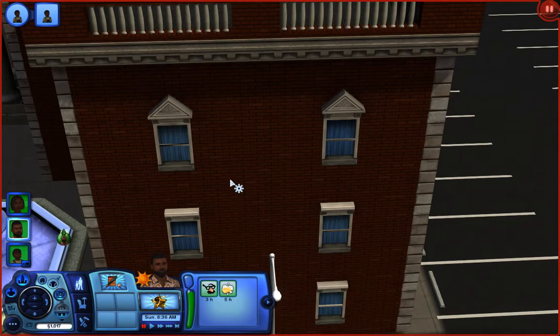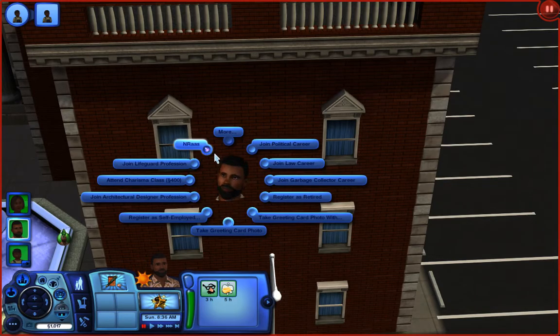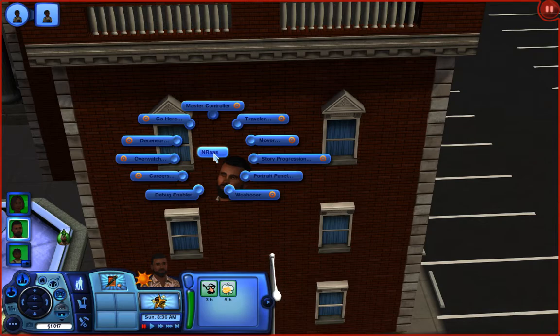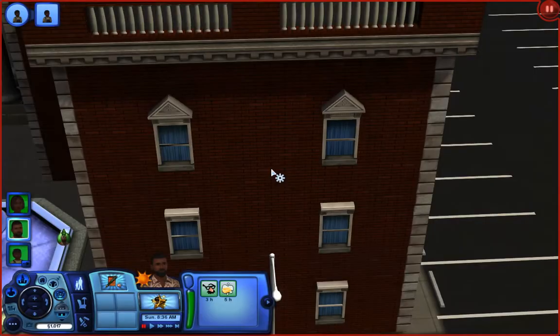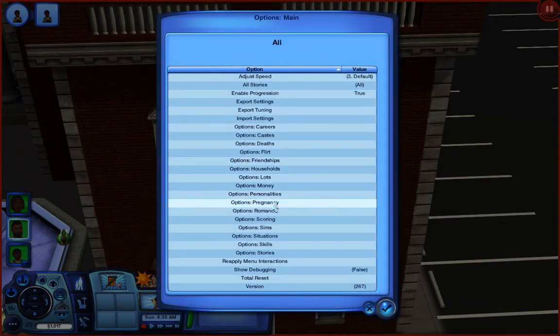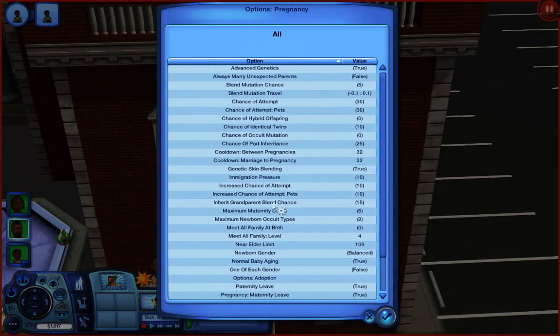Once you get that, you're going to click on the city hall, go to NROS story progression, then go to general options, then go down to pregnancy. Once you're in pregnancy you're going to click on 'chance of attempt', which is right here.